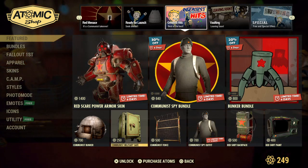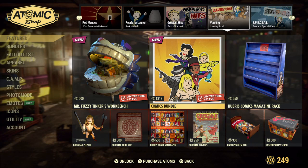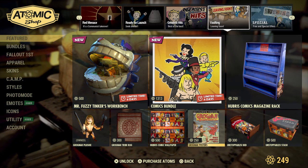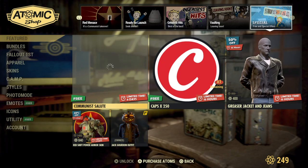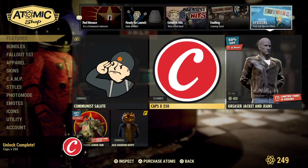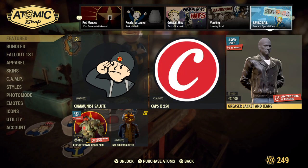And of course you can get some of that stuff down here on the bottom separately. You can still get the Mr. Fancy Tinker workbench, the comics bundle, as well as the other items from the comics bundle. Communist salute — go ahead and unlock that, get some free caps. This is the 24-hour flash sale item. If you haven't gotten it yet and you'd like to get it, it's 50% off.